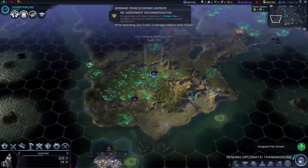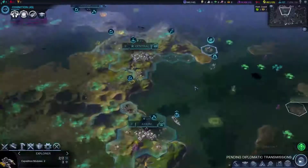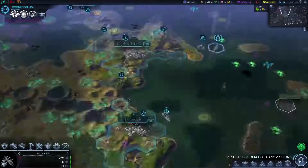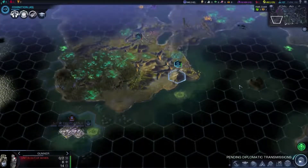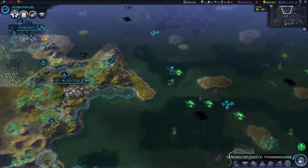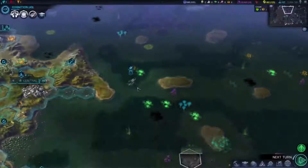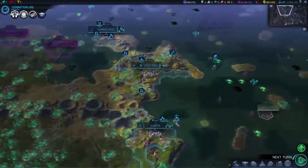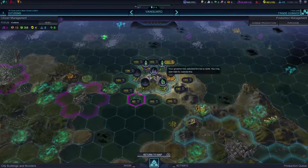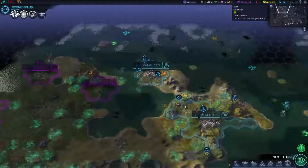Our naval melee unit is looking pretty tough. I want to test something out. They are now occupying the same tile. I love nine diplomacy per turn — we'll take it, thank you. And I think Vanguard went up one in population, so we want to go ahead and say yes to that and go with the recommendation for our other slot.